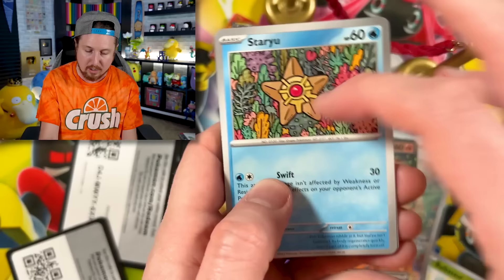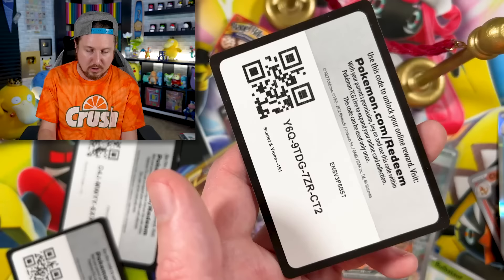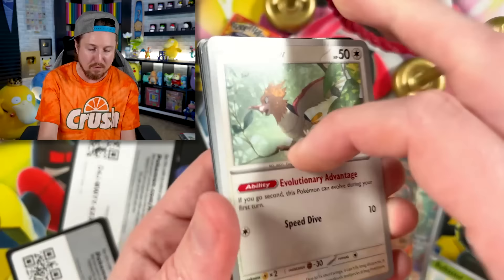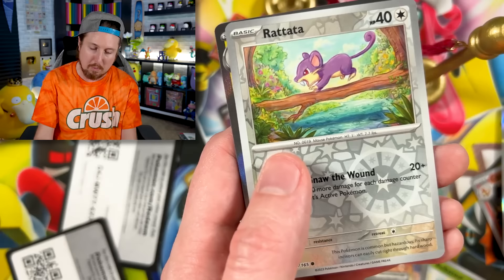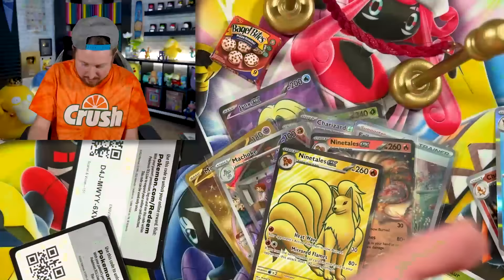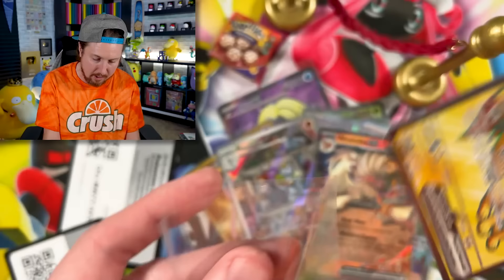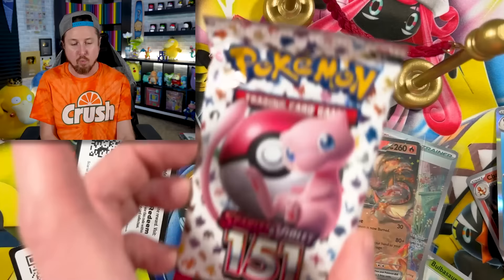We got Charmander, Spearow, Fly Away Bird, Bellsprout, Grabber — that's a good card, taking a lot of play. We got Oddish and a Vileplume energy — put that in the filing cabinet. I don't know if there's going to be any more fire inside of this booster bundle. I think we used all our luck. Charmeleon, Snorlax — I spoke too soon — going into Ninetales EX! The colors on that are so vibrant. I needed it, Breaking Family.